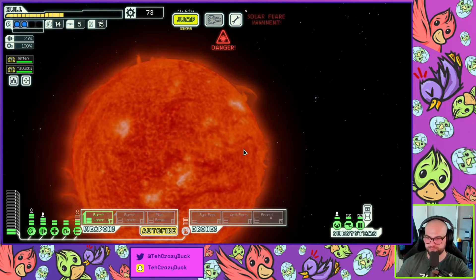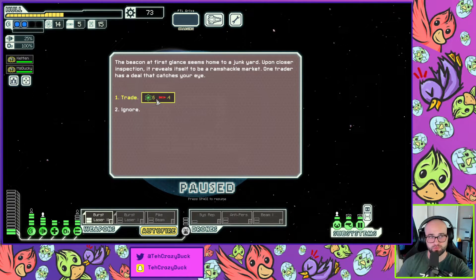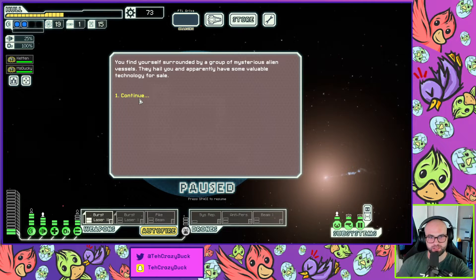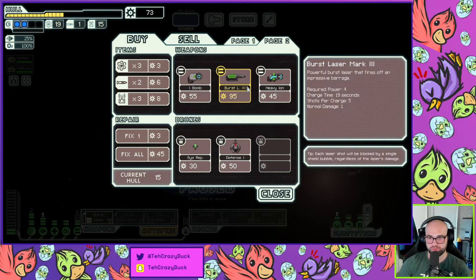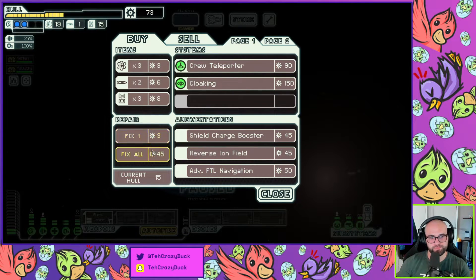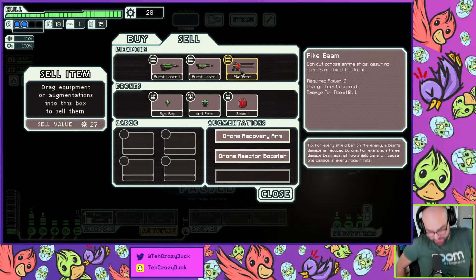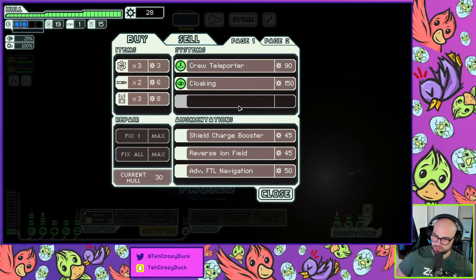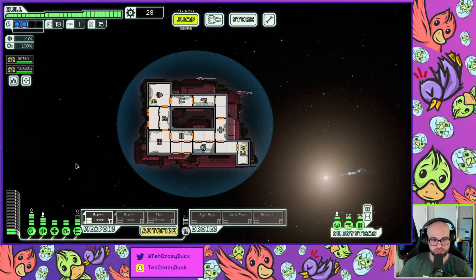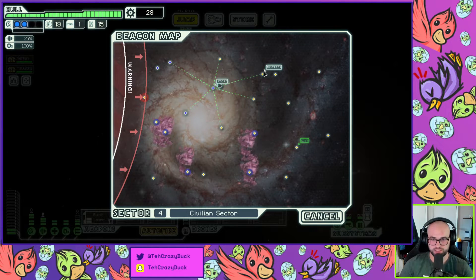We gotta get to the store. 6 fuel, minus four missiles — I'm not using missiles. And I'm not really using the pike beam. Is there a time when I'd switch burst laser for the pike beam? Maybe after shields are down I could switch off the second laser and the beam does a lot more damage if it's a good layout. We're good on fuel, good on everything. I really just want another engine. We're gonna do some upgrades.